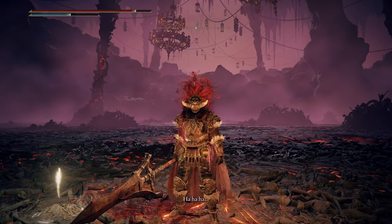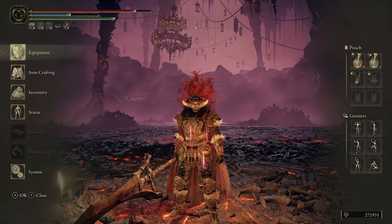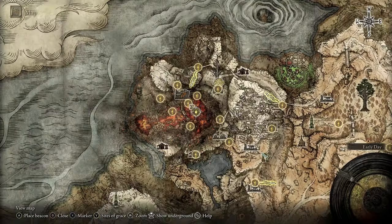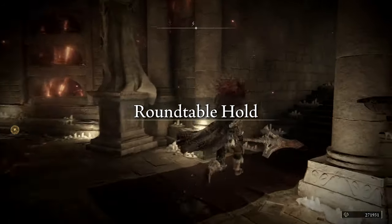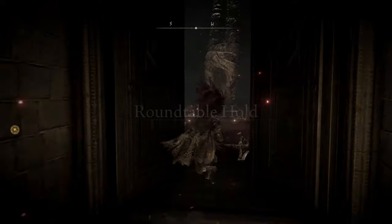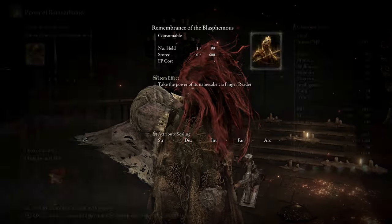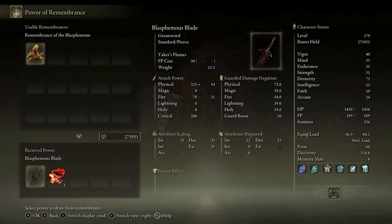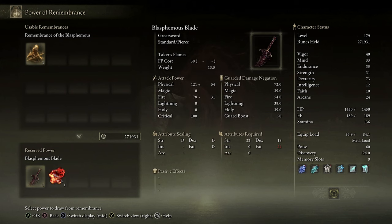When you've got that Remembrance, you can claim the Blasphemous Blade. To do that, go to the Round Table Hold — you're probably used to doing this with other Remembrances. When you're there, go and see the Finger Reader. Receive the power, and there you go — that's the Blasphemous Blade. Alternatively, you can choose Rykard's Rancor. The Blasphemous Blade has an unusual combination of requirements: Strength 22, Dexterity 15, Faith 21.